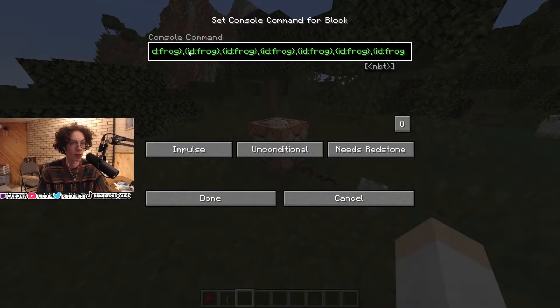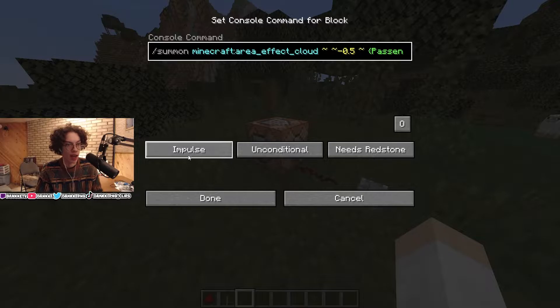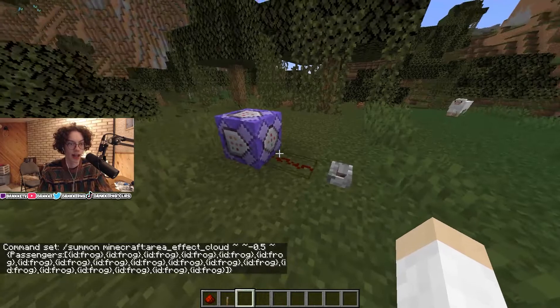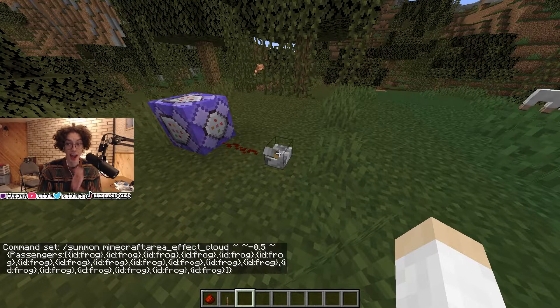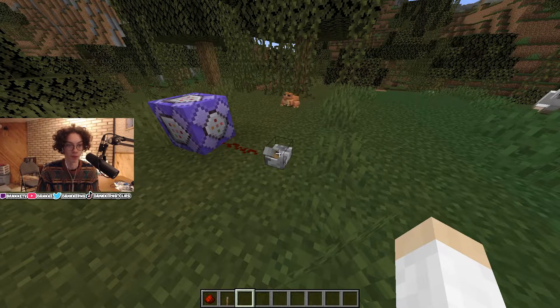I'm going to make sure I have everything set up correctly. Everything is all green, so it should be working. I'm going to set this to repeat, so every tick it'll summon — I think around 10 or 20 frogs based on this command. Redstone is correct, unconditional — yes, done. This command block is now set. So now the second I click this button, it'll spawn dozens and dozens and hundreds — I don't know if my computer can handle it — but hopefully millions of frogs, so we can set up our frog army here.